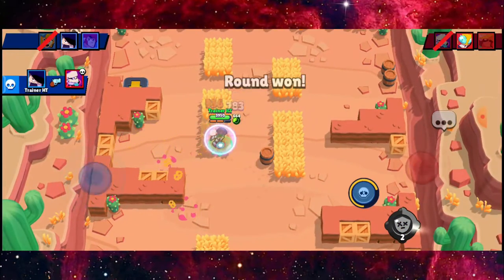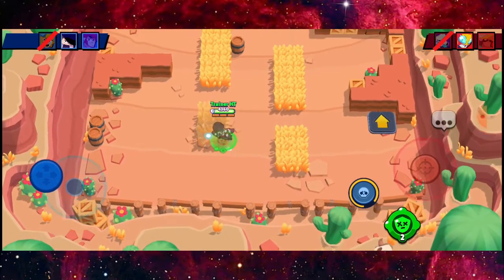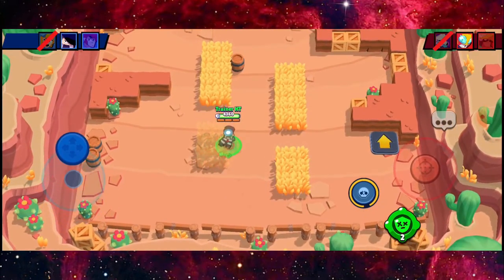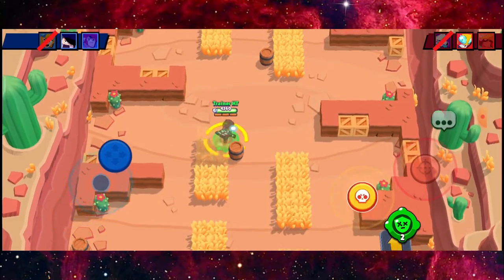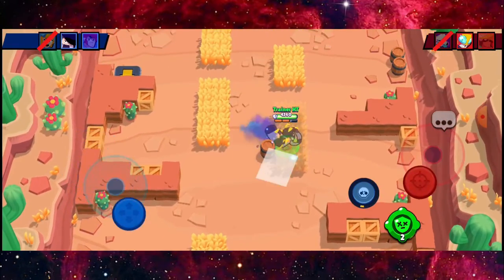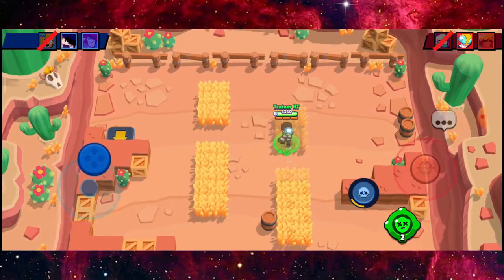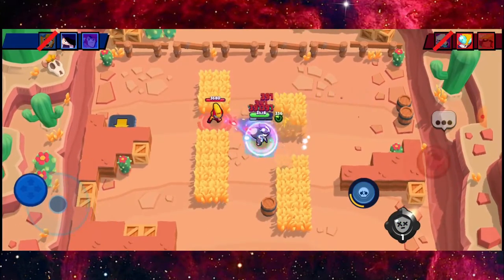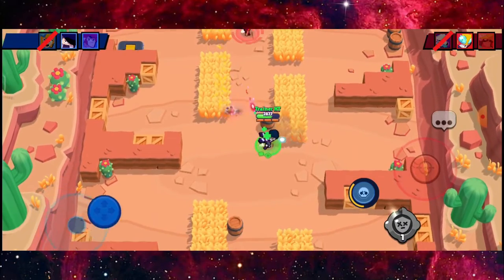Easy match — finish him off like it was nothing. Second round right here: Edgar versus whatever the brawlers are. I'm going to go here. Okay, really good distancing from him.